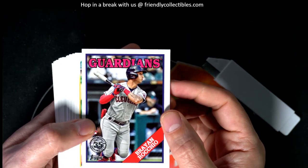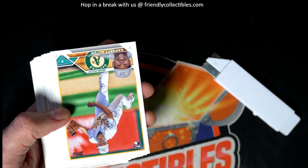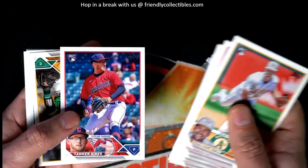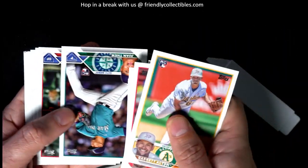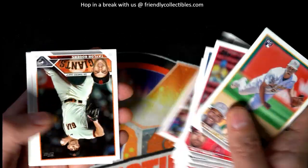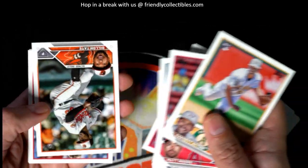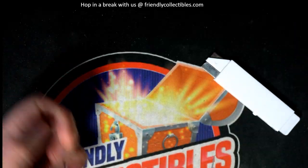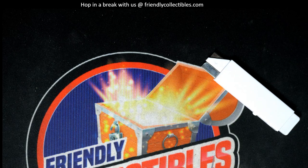Nice rookie card there. Some really nice things coming out here in Update Jumbo. Congratulations, man. That was a lot of fun ripping through these packs. Matt McLean — he's a good rookie. Pretty good, Chris, congratulations man. I'm going to be top-loading a few of these.